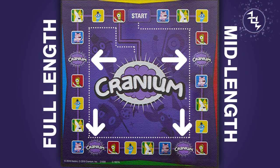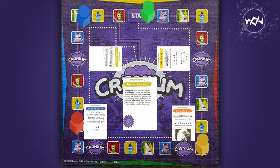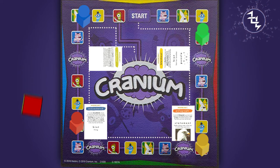You must stop on all purple spaces if you are playing either the Cranium mid-length or full-length variant. If you get an all-play card, all teams complete the task together. The first team to shout out the correct answer in time will roll the dice and move. After all-play, the game resumes where it left off.